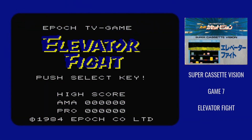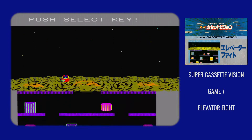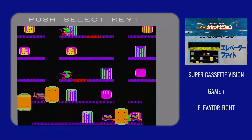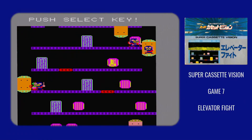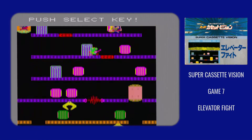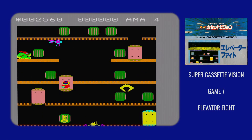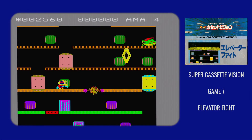It might not look like it, and the title might not give you that impression, but Elevator Fight is the third game in the Astro Wars series. By third game in the series, I mean that the perfunctory story in the manual has ties to the Astro Wars story. It takes place one year before the Astro Wars games, and you're playing as Arlem, agent for the Galactic Federation, who has to infiltrate an underground base and destroy a computer 31 floors below the surface.